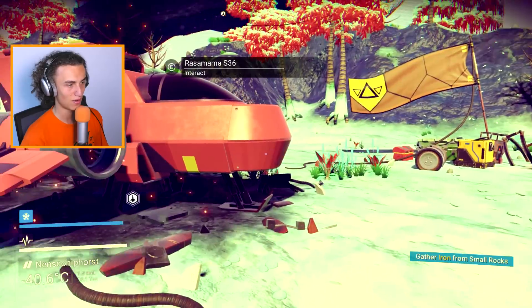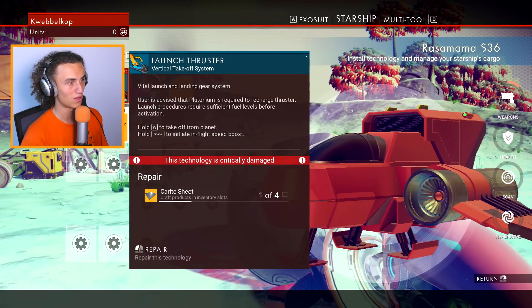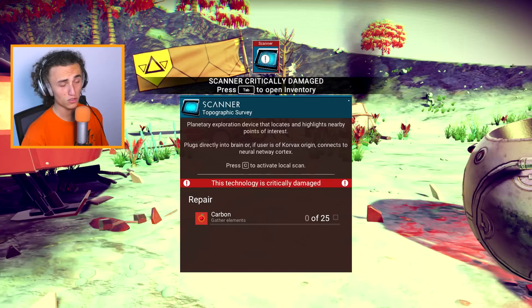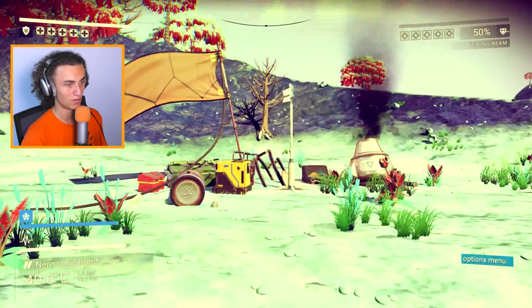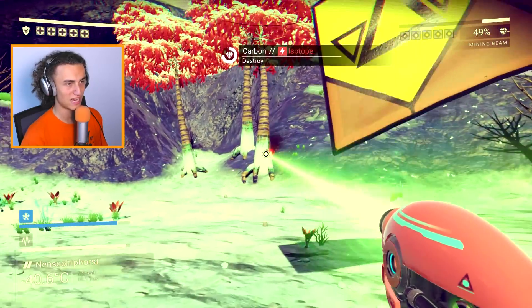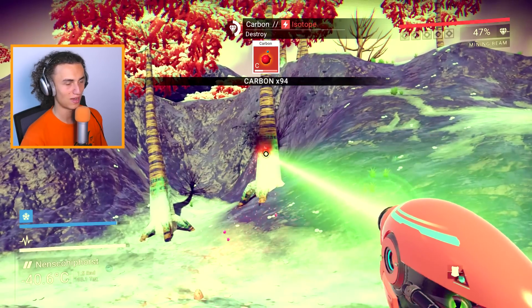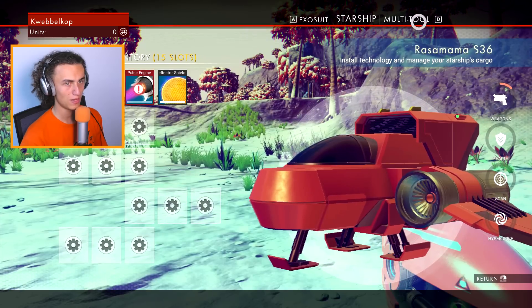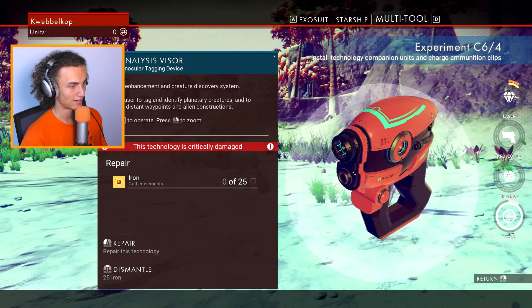It's pretty easy, so I think we have everything looted over here. We need to fix the launch thruster and the pulse engine. First, we have to fix the scanner, and what we need for that is some carbon, which is pretty easy — just gotta get some of these trees over here. That's more than enough carbon, actually.